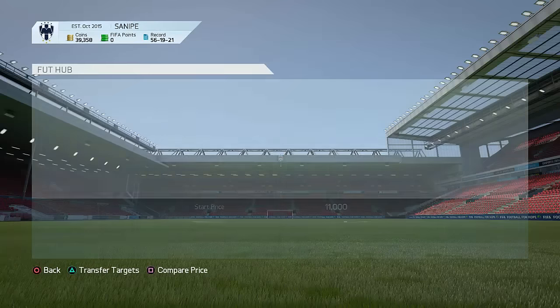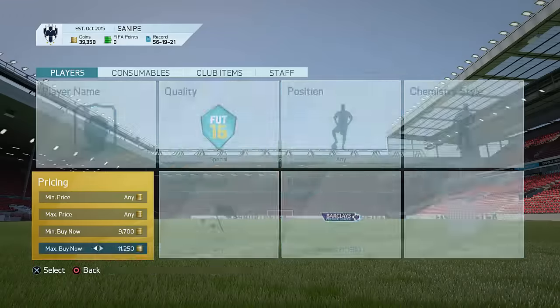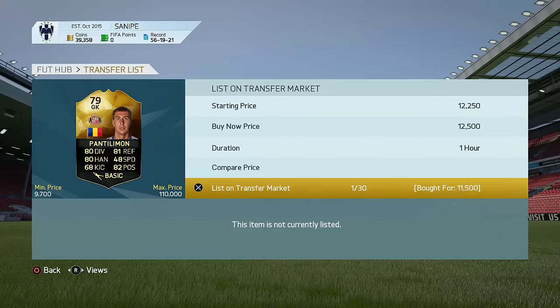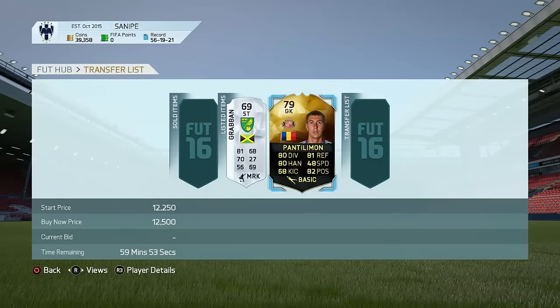Not a bad trading method, guys. Keep doing this and you're going to find some awesome deals on the market. Go ahead and try this method — it's pretty awesome and it can get you a lot of coins. Hopefully you guys enjoyed the video; if you did, leave a like. I'll go ahead and list up my in-form Paltilemon for around 12,500 coins. That's just an example — a not very profitable one — but sometimes there are going to be amazing in-forms popping up. Anyway, thank you so much for watching, and I'll catch you guys in my next video. Peace out.